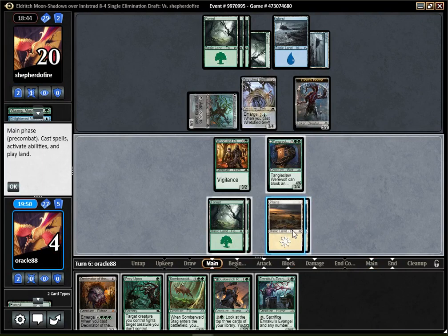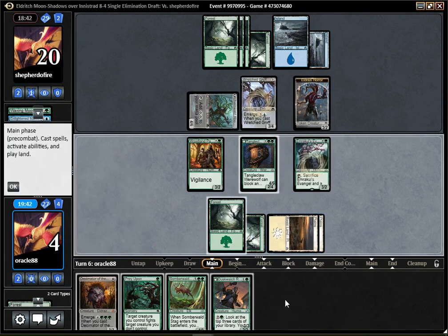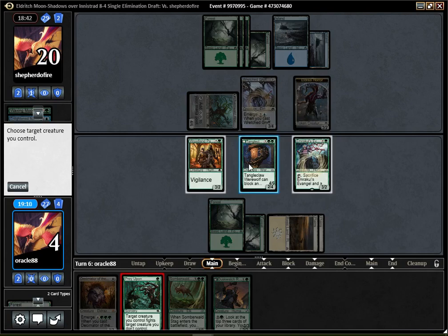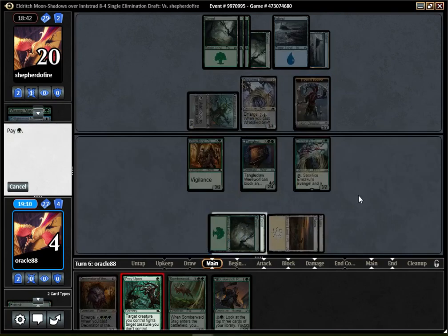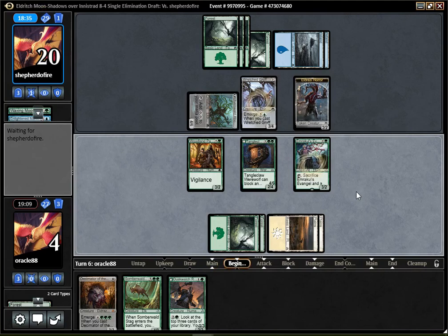Miraculous Evangel. If my opponent has some sort of trick or Rimval, I lose — like if they have Spontaneous Mutation, I think I'll lose pretty much. I think my best bet here is to Prey Upon their creature and hope they have nothing. This way I can triple block here, hope they have nothing, take 3, draw a land, play my Stag, trade those, and then maybe come back. But if they have any sort of trick I'll lose no matter what — so I don't think I can afford to play around stuff. There's no way I can play around a Rimval.